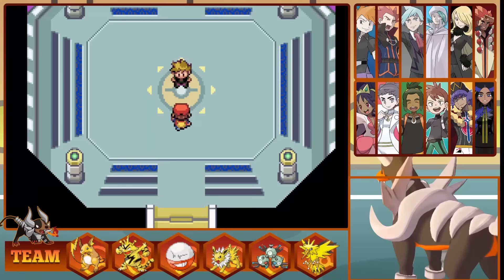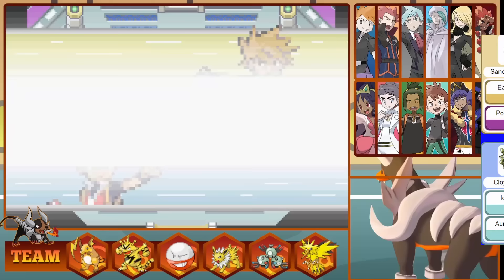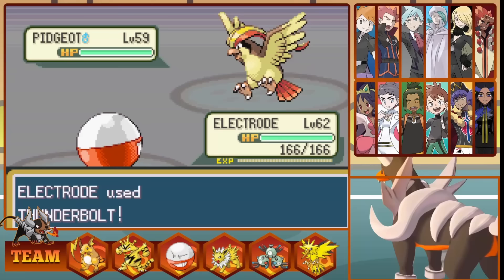First up is Pokemon Fire Red, and we have the champion for this game, Blue. We do have a Zapdos on our team, which is pretty insane, but some fun Pokemon too I haven't used, like Magneton, although his Rhydon could be a massive issue. Blue's lead is Pidgeot, and we lead off with Electrode. Electrode is super fast, and Pidgeot being weak to electric means a quick and easy knockout to start the challenge. However, second is Rhydon, who it probably is going to be an issue.